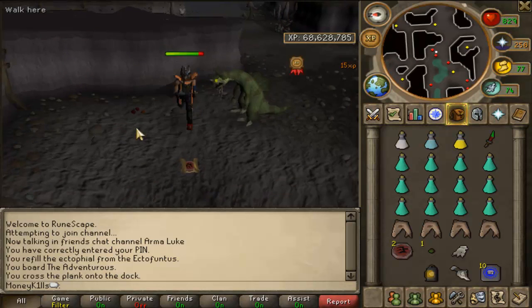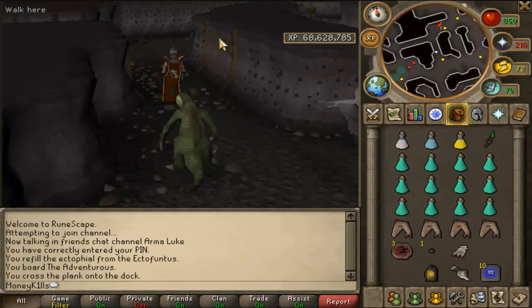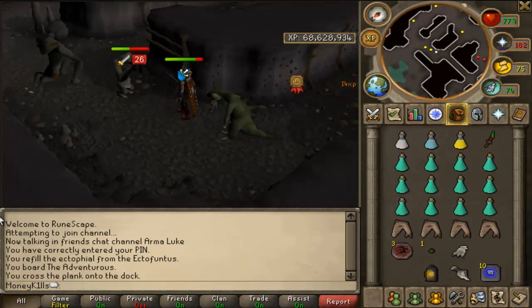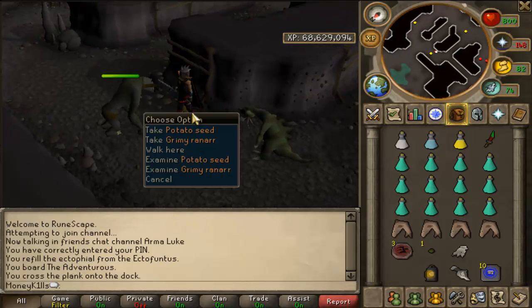If you have any difficulty killing them, you might not want to do this task. Even though they are only level 80, they are quite accurate and hard-hitting for their combat level. So if you're around level 90 or so, I would be cautious — they could potentially kill you. But if you are level 100 plus, you should have no difficulty killing them.